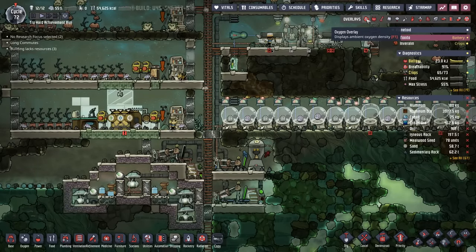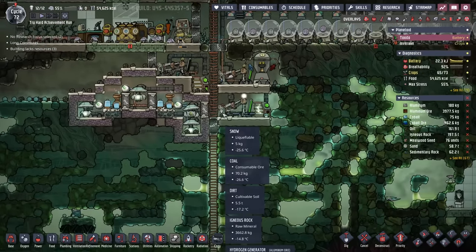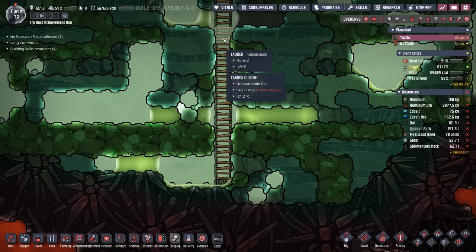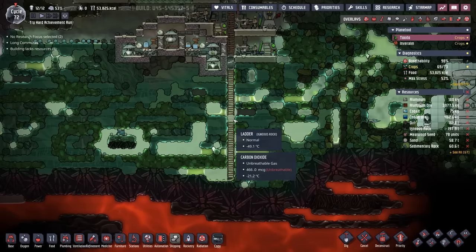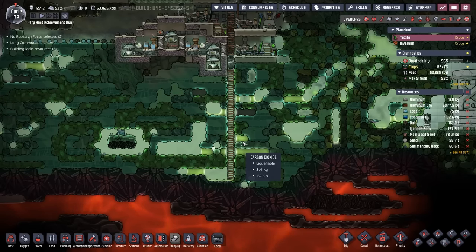I also wanted to give an update on the carbon dioxide — it's actually dropped. The reason is we finished the ladder rung all the way down here, so as the carbon dioxide gets lower and lower, given the temperatures down here, it freezes. It's a slow process, but we do have some here. Eventually all that carbon dioxide will heat this place up, but my guess is it's going to be a couple hundred cycles — and by then, hopefully our colony will be doing a little bit better.